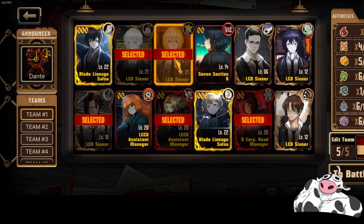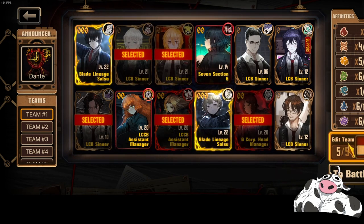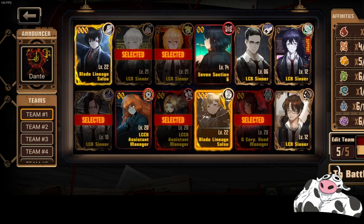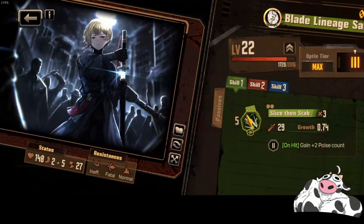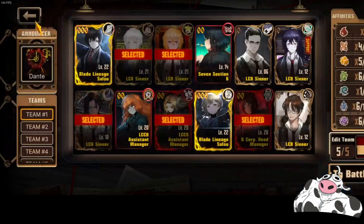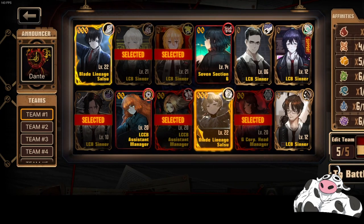The reason I use Quixote is because the enemies are normally resisted to puncture and fatally weak to blunt, and Quixote is 3 moves of puncture, so it's better than having 3 splash moves like Isang. You should not use Isang here because he only has 3 splash moves. Any other units you want to bring in, just make sure they have blunt or they provide a lot of utility — things like Blade Lineage Salsu who has Paralysis and Bleed can help do a lot of extra chip damage and help you win more clashes.